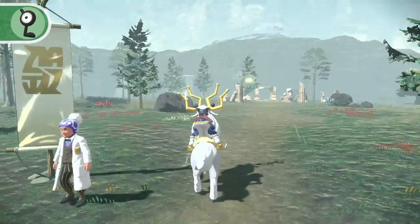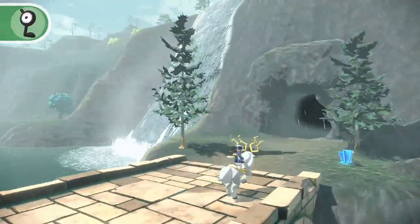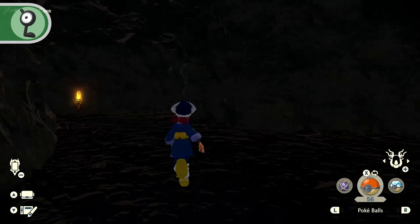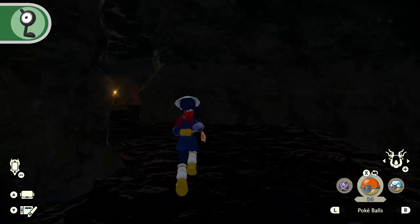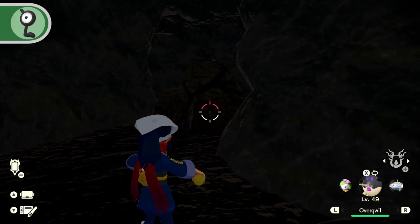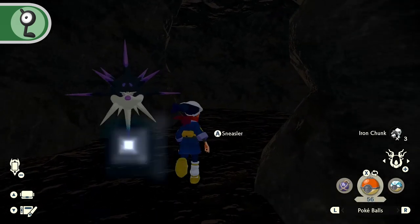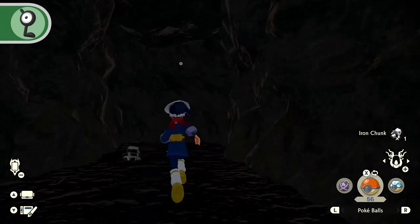From the Highlands camp, navigate toward the entrance of the Wayward Cave. Enter the cave and follow the torches until you come to a boulder on your left. Have one of your Pokémon break the boulder and then travel into the newly discovered path. At the end of this path, you'll find Unown L on the cave wall.